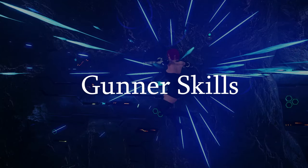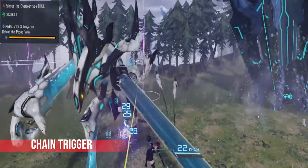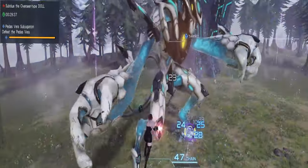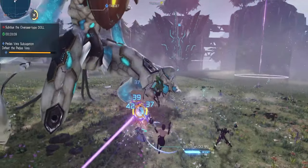To start things off we'll take a look at Gunner's skill set. Chain Trigger is Gunner's main class only specialty skill. You activate this by using a charged PA. You'll have 30 seconds to build up your chain combo. Fire off another charged PA for a powerful chain finish. The higher the number, the bigger the damage.